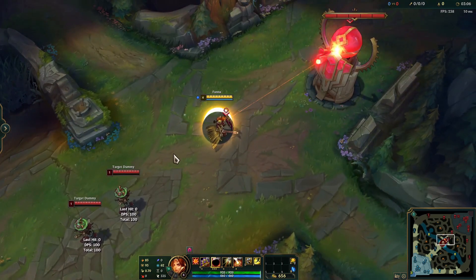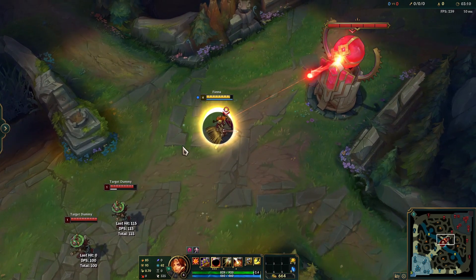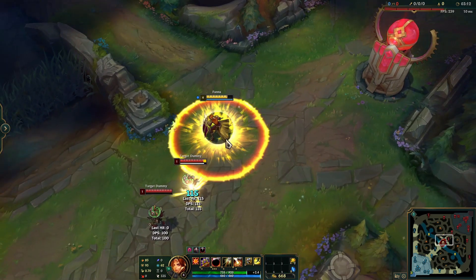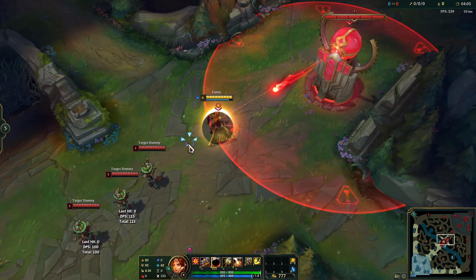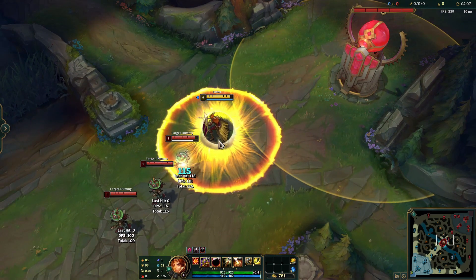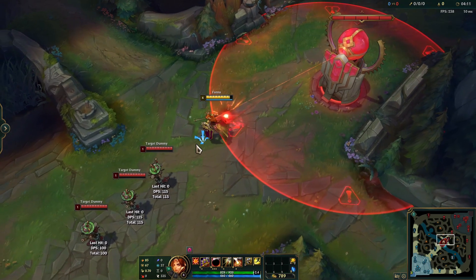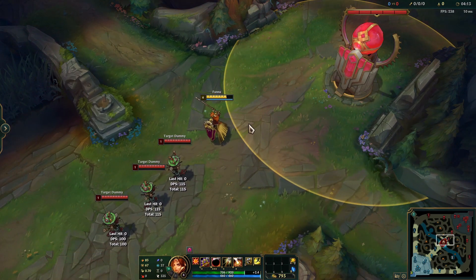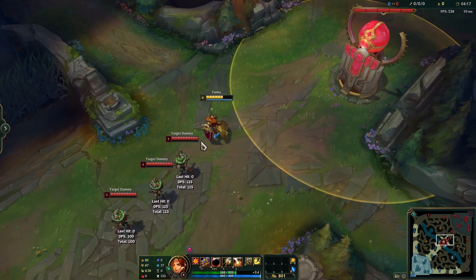Leona's W is Eclipse. When you activate her W, you gain bonus armor and magic resistance, and take reduced damage from all sources by a flat amount. After 3 seconds, the Eclipse detonates, dealing magic damage to all enemies near Leona. If you hit anyone with the explosion, you gain the damage reduction and resistances for another 3 seconds.